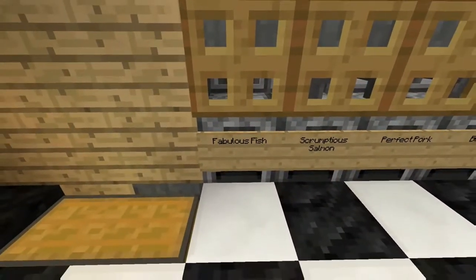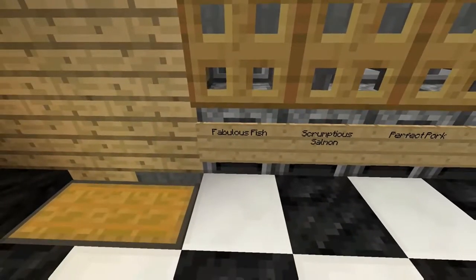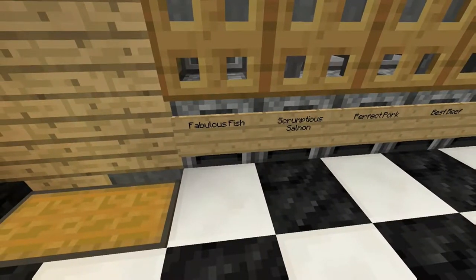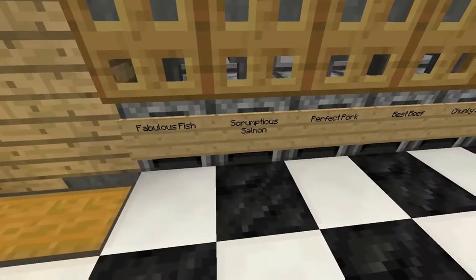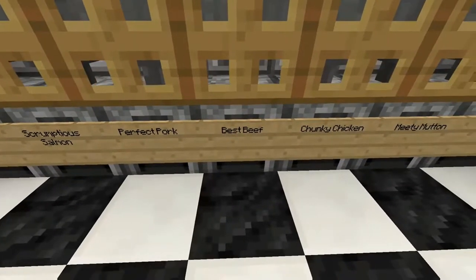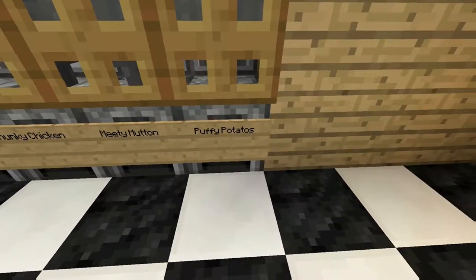So basically I named the items — I went with 'Fabulous Fish'. I was thinking about that, and decided to keep it fabulous. So the menu is: Fabulous Fish, Scrumptious Salmon, Perfect Pork, Best Beef, Chunky Chicken, Meaty Mutton, and Puffy Potatoes. Any orders? Please comment below.